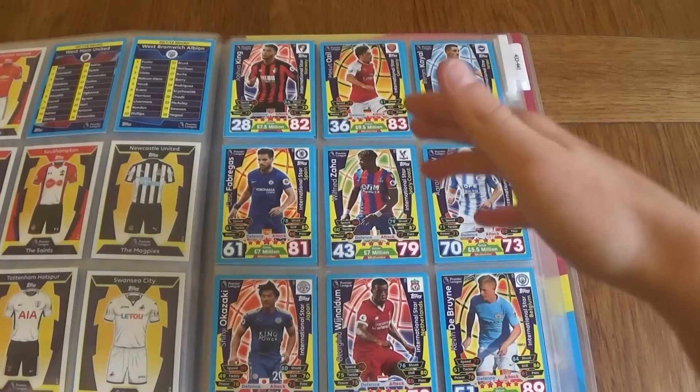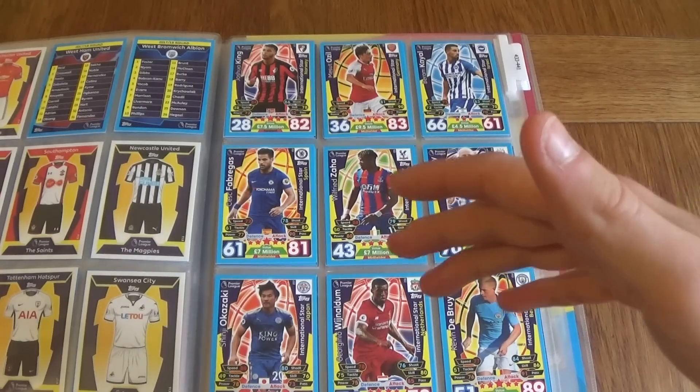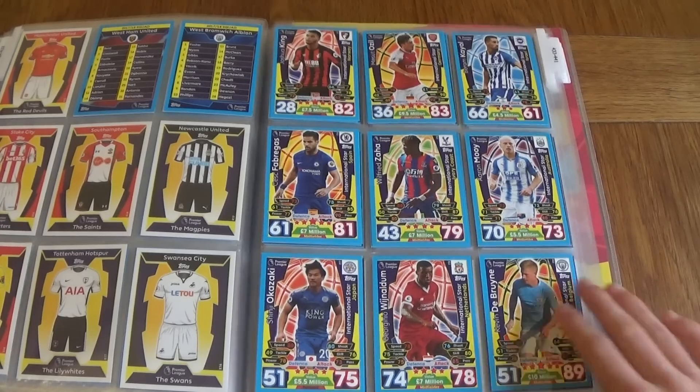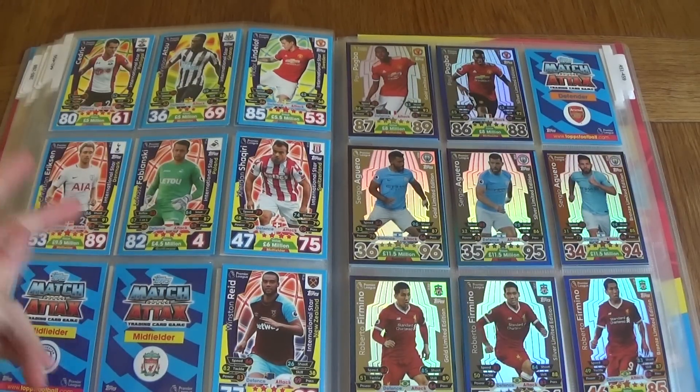Josh King, Ozil, Kyle, Fabregas, Zaha, Moy, Okazaki, Wijnaldum, De Bruyne — so that's really cool because you can only get these cards from Tesco's. It's cool for Topps to do that. We've also got Cedric, Atsu, Lindelof, Eriksson, Vibyansk, Shaqiri, and Vincent Reed.